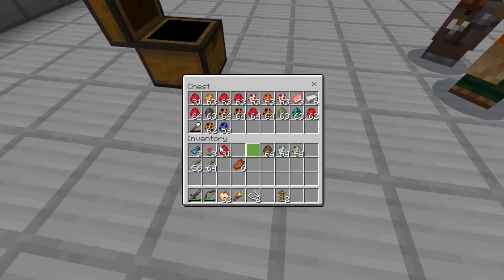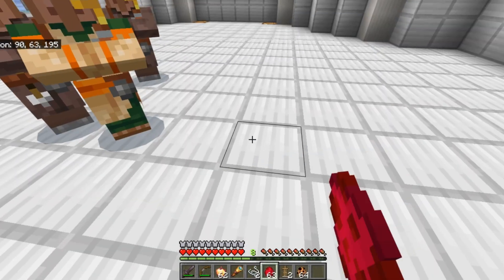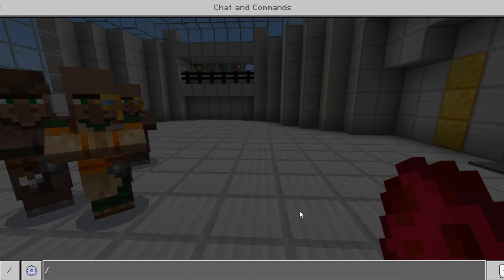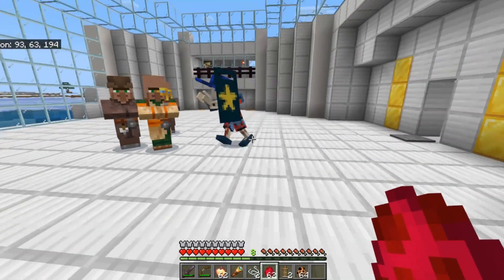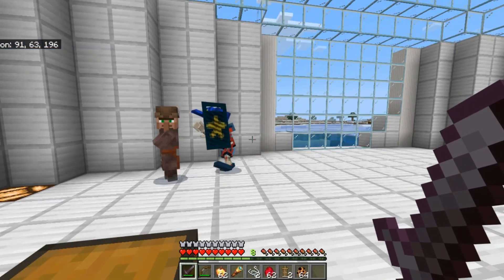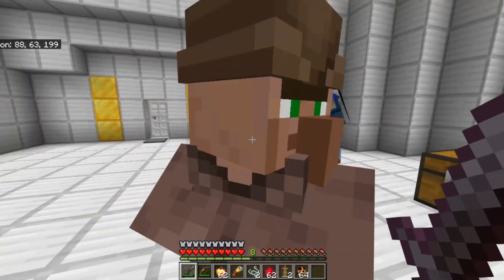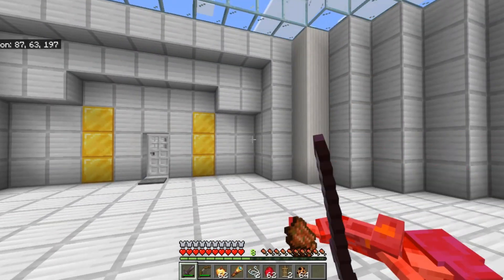The friend villager — let's try a zombie to see what they're going to do to this villager. Difficulty is on easy. Let's see if they get infected or if they'll die right away, or if they will become a zombie.